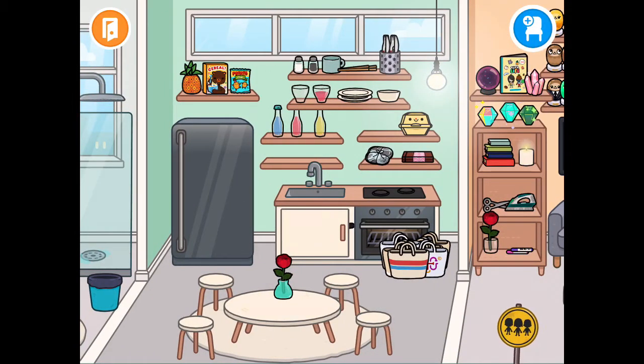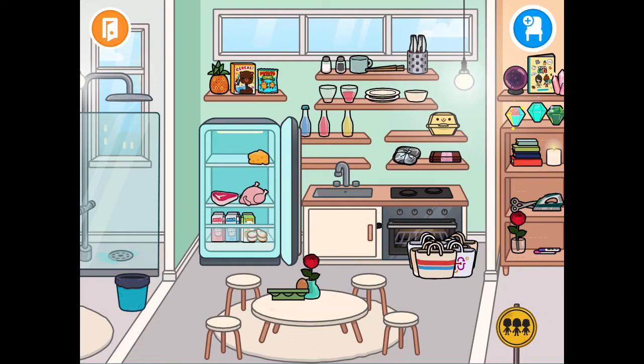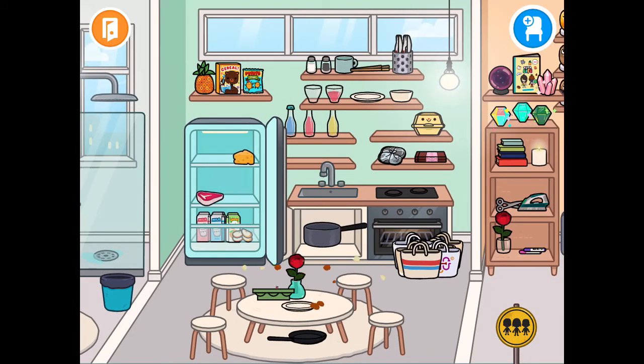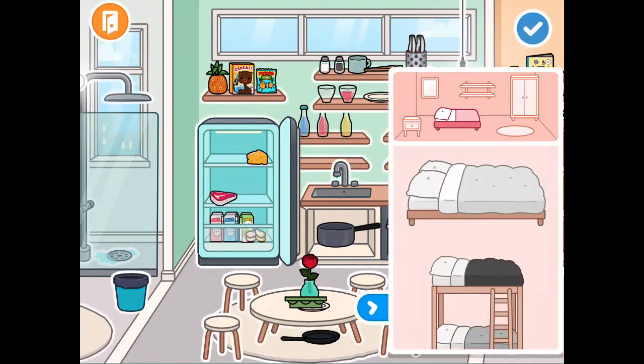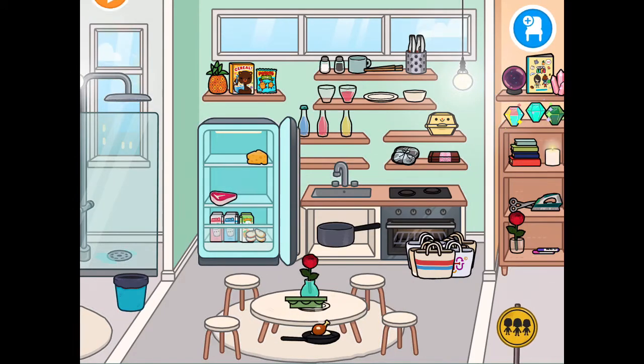Over here is my kitchen. I have a few little dishes and stuff, this is my fridge - I need to stock up on that. Here's some cereal. I'm gonna make some chicken for the family. And now I have some chicken and some eggs on the main plate. There it is - so yeah, you can make meals and stuff.